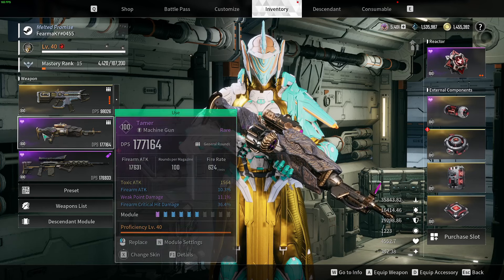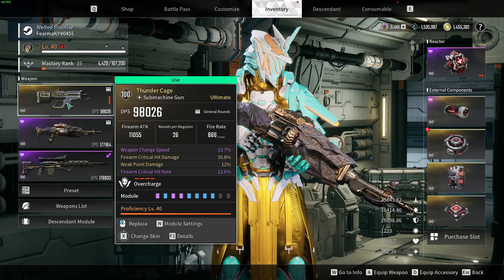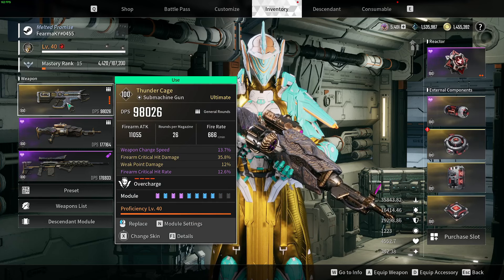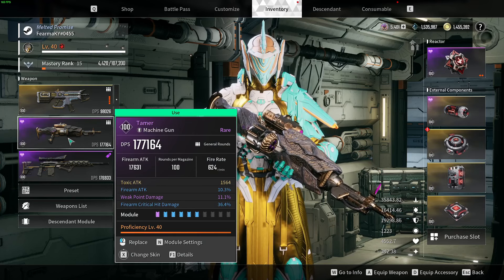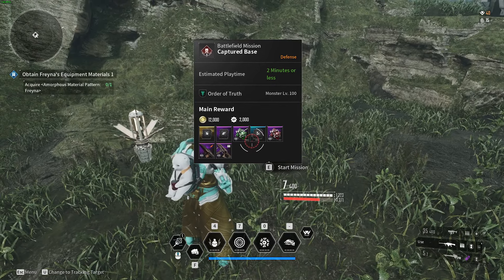The weapon I recommend: the moment you reach level 40, beat the campaign, and unlock hard mode — go after the Tamer machine gun. We're assuming you don't have the Thunder Cage yet. The Thunder Cage has a 20% drop ratio and is very easy to target farm, but if you don't have the time or the content is too difficult on hard, I highly recommend going with the Tamer machine gun.